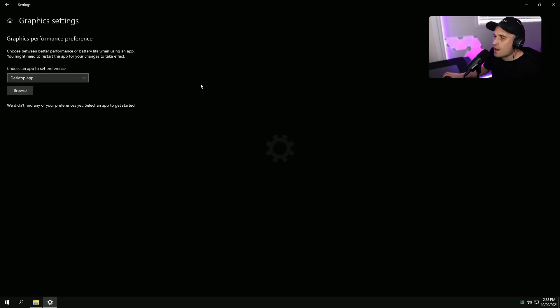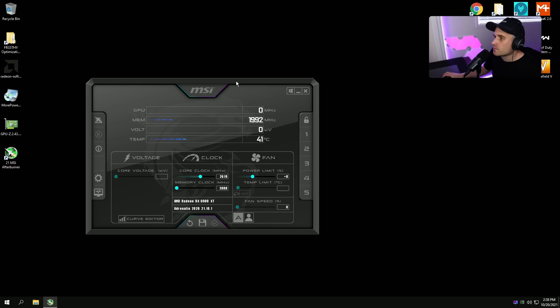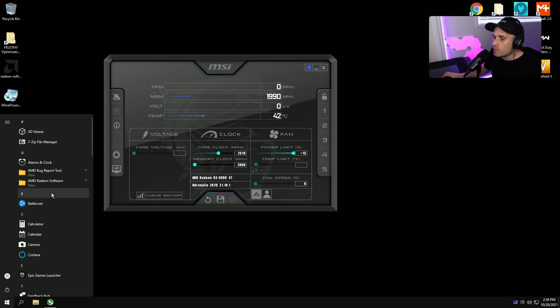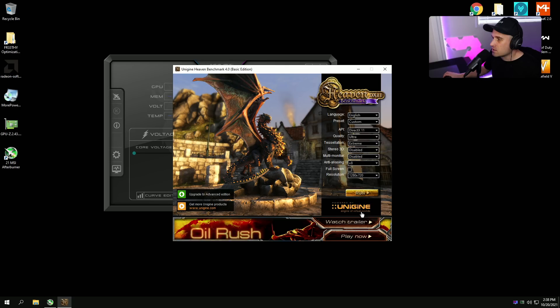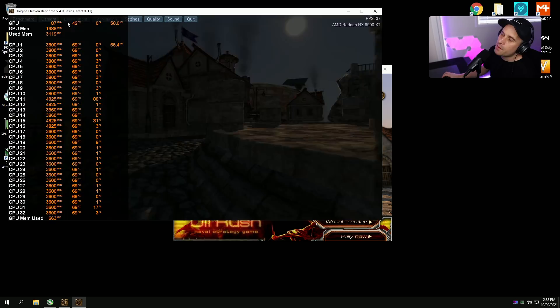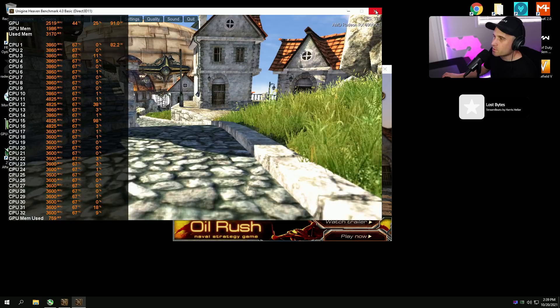Now what we need to do is go back to locking the core. Open MSI Afterburner, apply our config — press Profile 1, Apply. Remember the core-lock profile we saved using the bloated driver? Enable Apply on System Startup. Now I'll show you why it doesn't fully work on its own. Even in this benchmark at a lower resolution, the GPU clock isn't fully locked — in CSGO it randomly jumps down and then back up, causing that weird input lag.